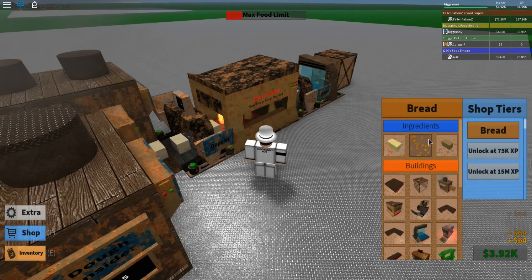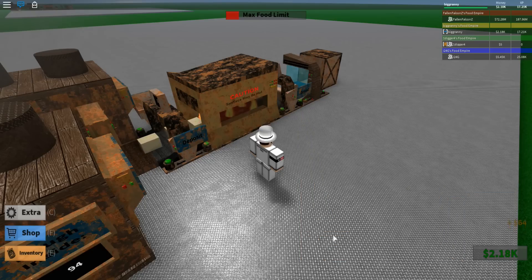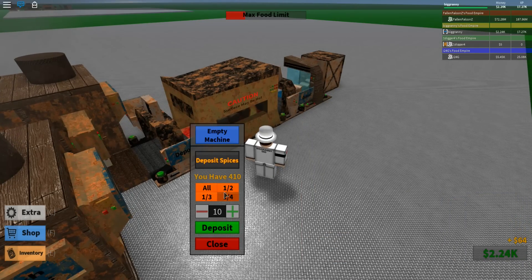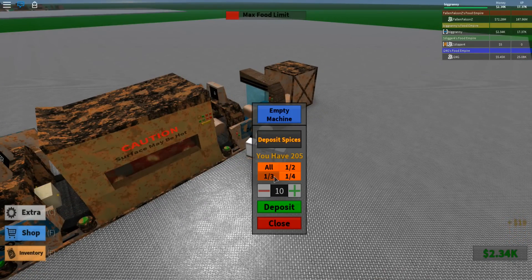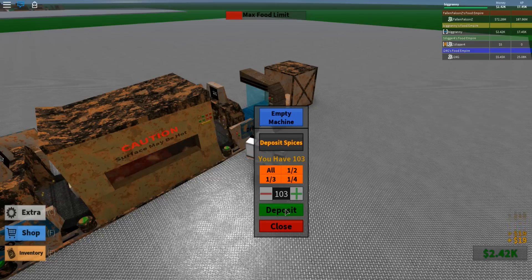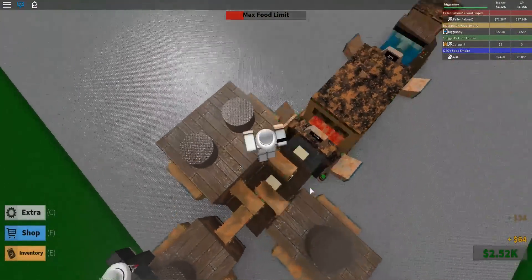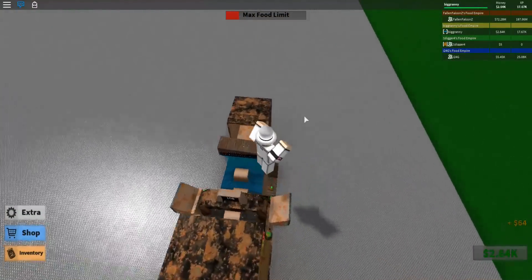Shop — we need some spices, that's what we need. Let's buy a couple hundred spices. Put half into that, and half into that. Good money. Let's put the rest of that in. 200 spices in each of those. Let's get some good bread. Alright, we're making good money.